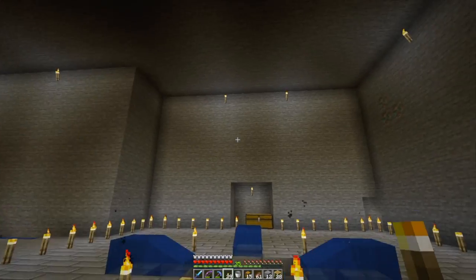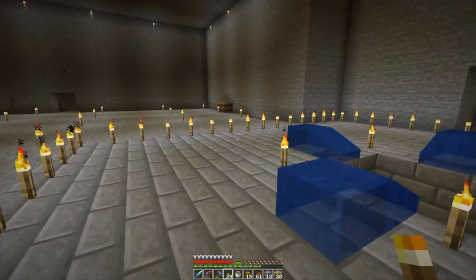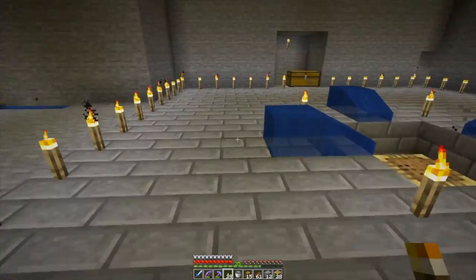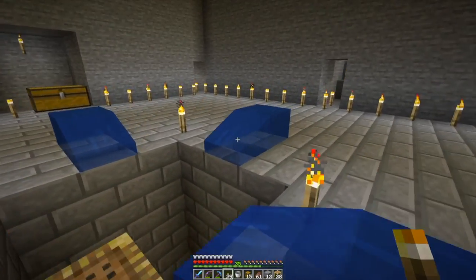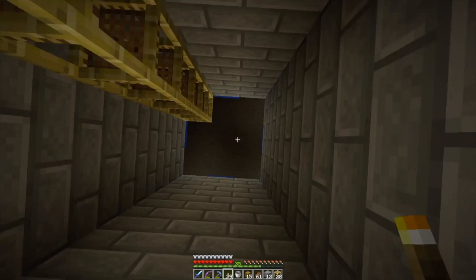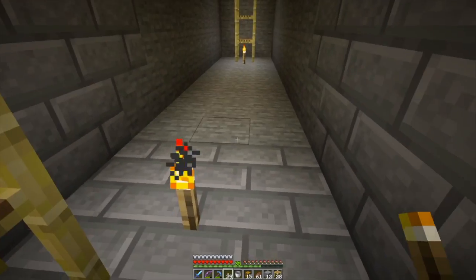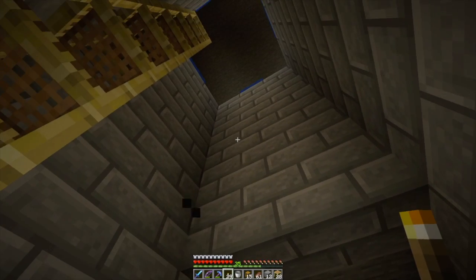So I'll put my villagers here, zombie here, scare the villagers — iron golems will spawn in this area here. And then they'll see the zombie and go, 'let me get him.' And then they'll get pushed by these water things down and fall down here.